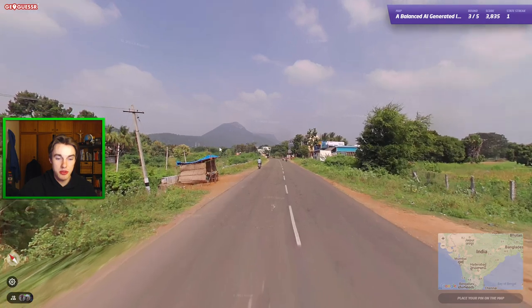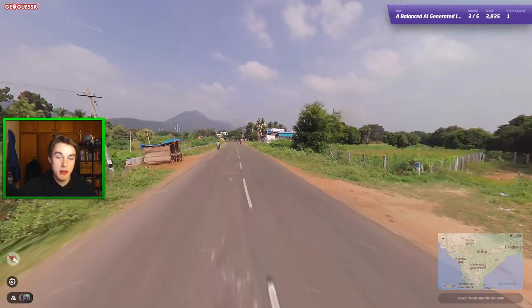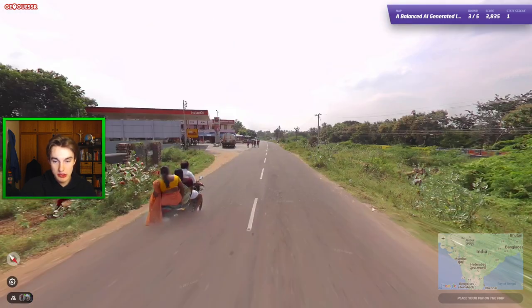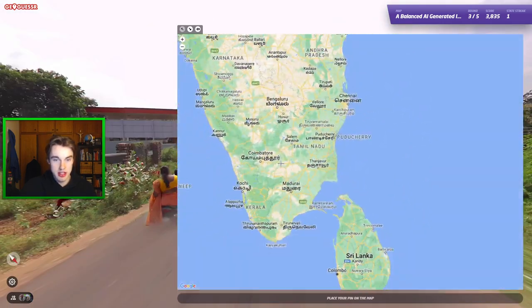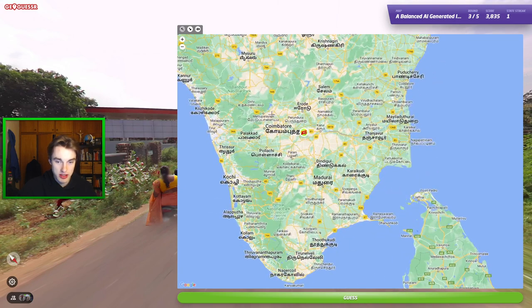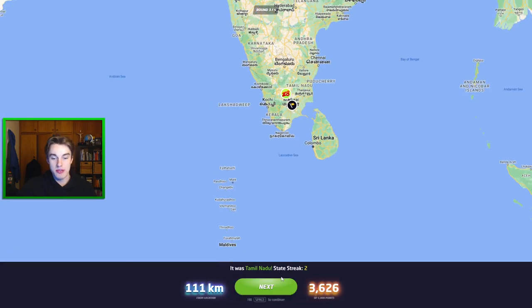Tamil Nadu pole meta here — this is really good, a great meta. South is difficult. We also have this red soil, which I think is quite a good meta for Karnataka as well, or maybe Kerala. I would say it's just somewhere around here maybe. That's a good guess as well. Very nice.